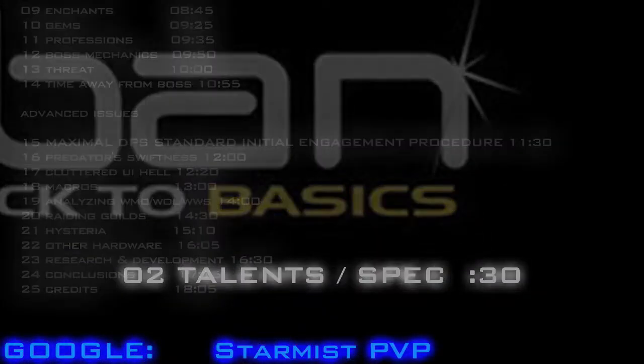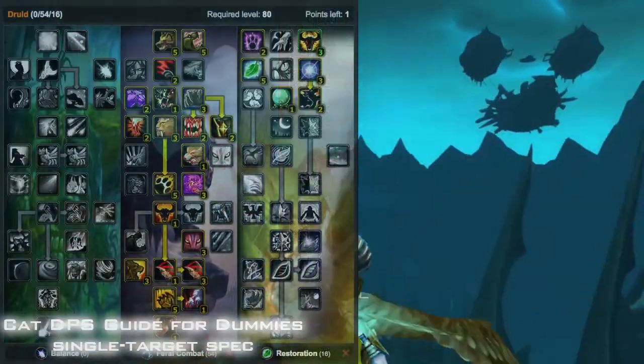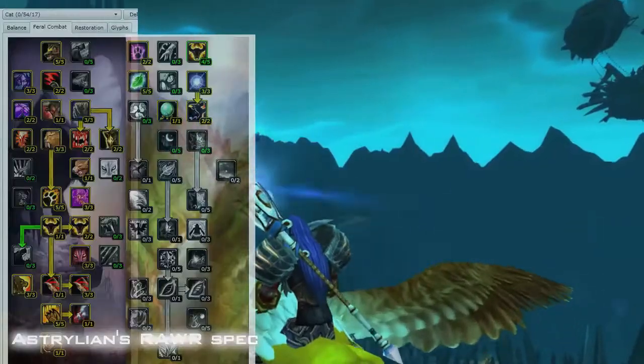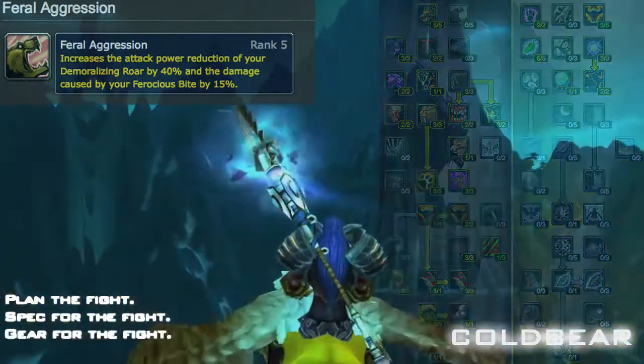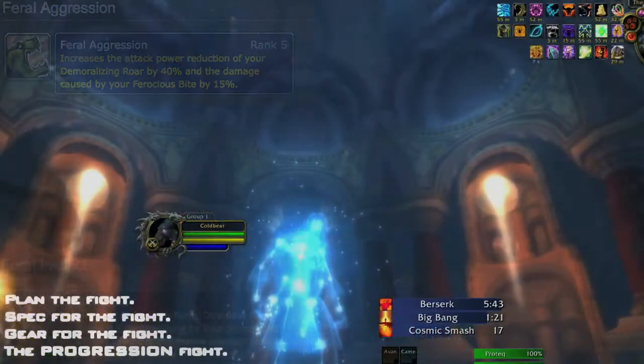The basic Feral DPS spec is 0/55/16, where you can choose to do some passive healing, increase your survivability, do about 1% more single target, or 30% more cleave damage. Feral Aggression generally affects about a twentieth or less of your single target damage, so max this out if your guild is stuck on a single target fight for 1% more damage.